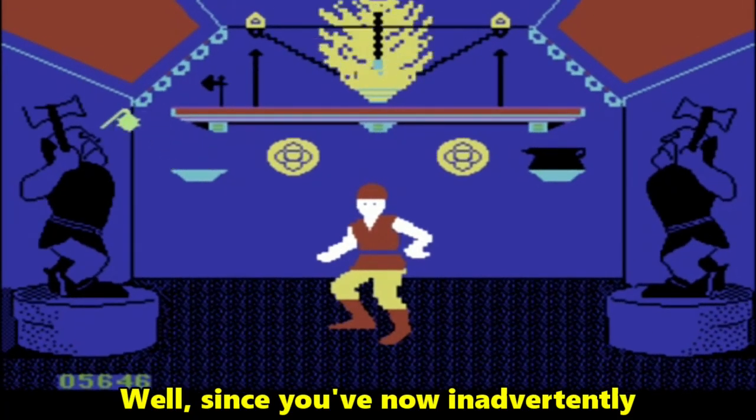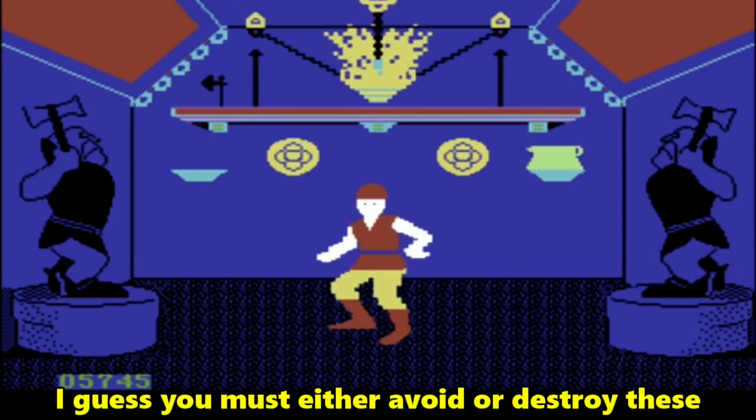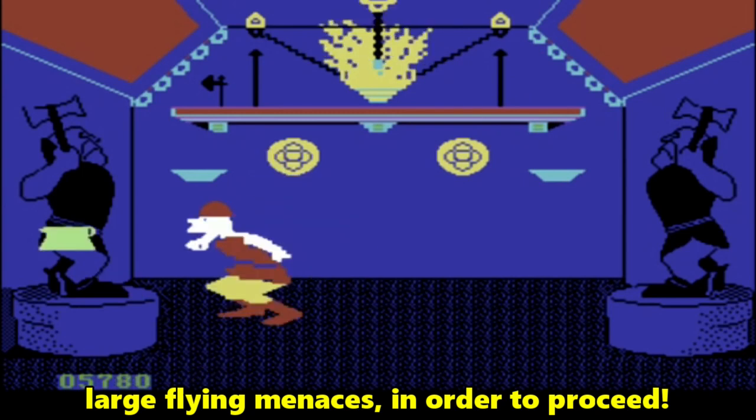Since you've now inadvertently strolled into the dragon's haunted weapons room, you must either avoid or destroy these large flying menaces in order to proceed.